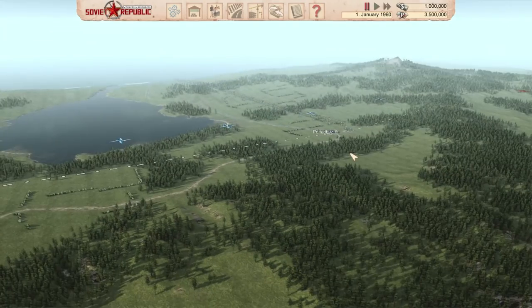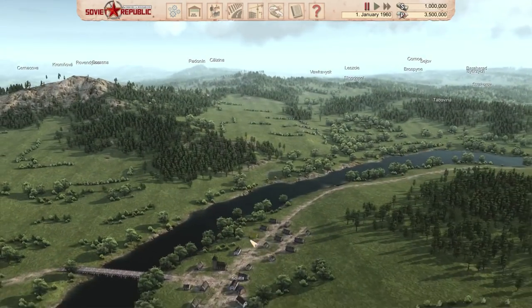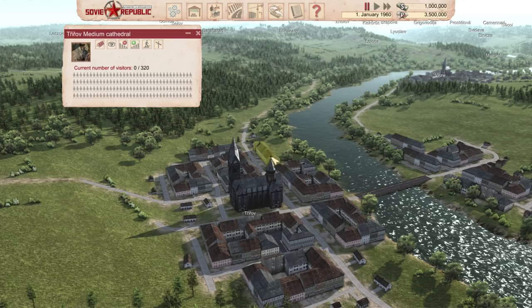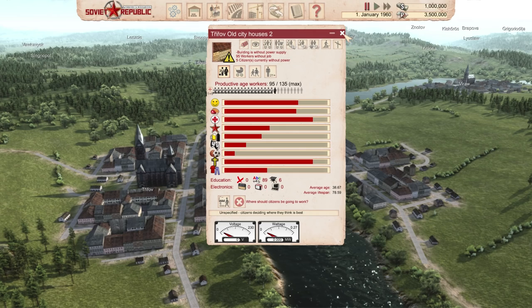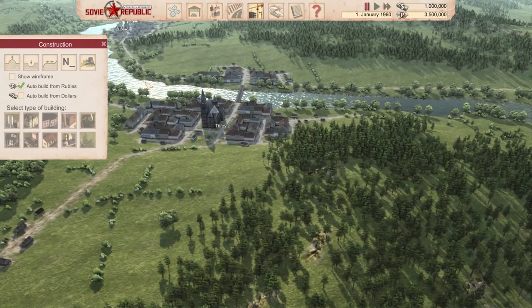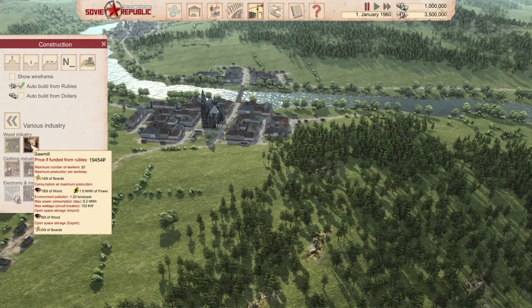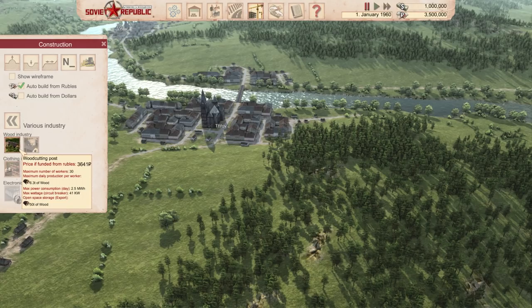You don't really need to build a city because cities are already built — you need to start doing some production and importing stuff to your cities. Let's check this town of Trifle. They have an old city house, they're satiated, but buildings are without power supply and they're without jobs. Five of them are without power. What we could do is bring power here, but let's actually pick a production to work on — maybe wood industry.